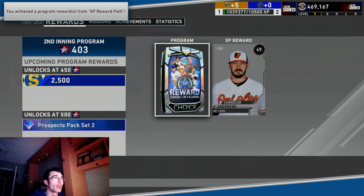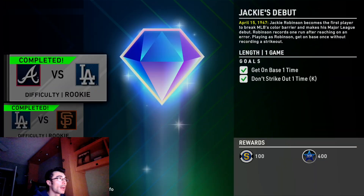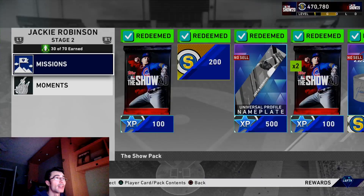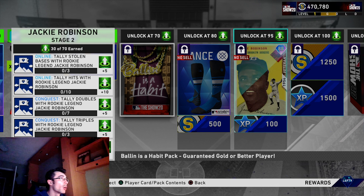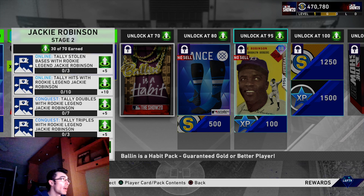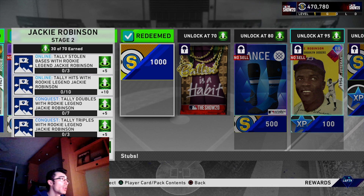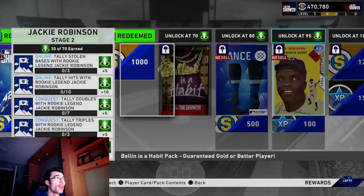At gold level one I also have a 99 overall player to select in a choice pack — I'm going to choose Ryne Sandberg. I figured I'd grind these moments out to help you guys unlock Jackie Robinson and complete these last few moments for the XP, diamond equipment items, and earn that Sandberg card. I've earned 65 total program points — 30 out of 70 in stage two plus 35 from stage one. I'll still need 15 more from conquest or online missions.